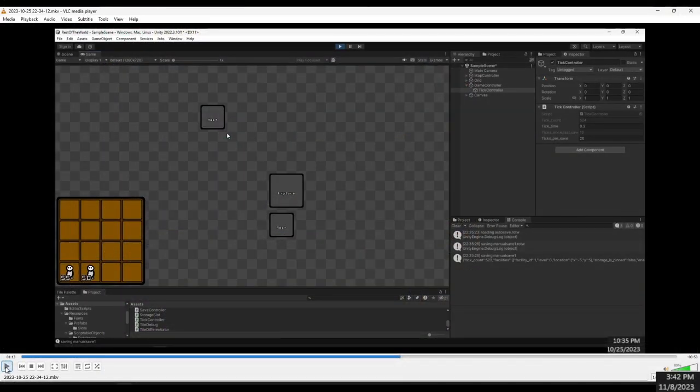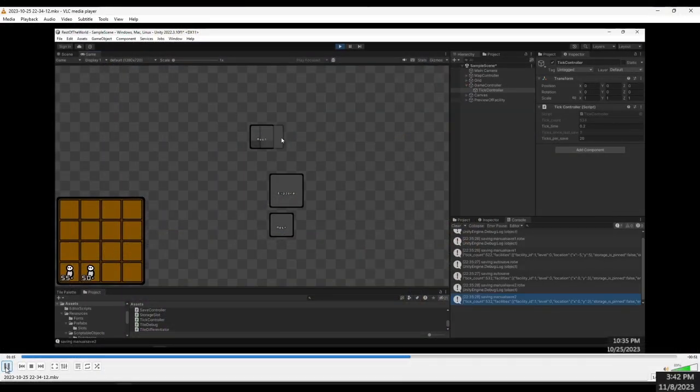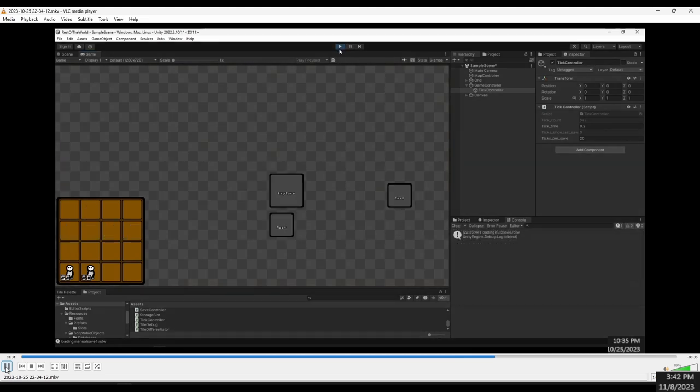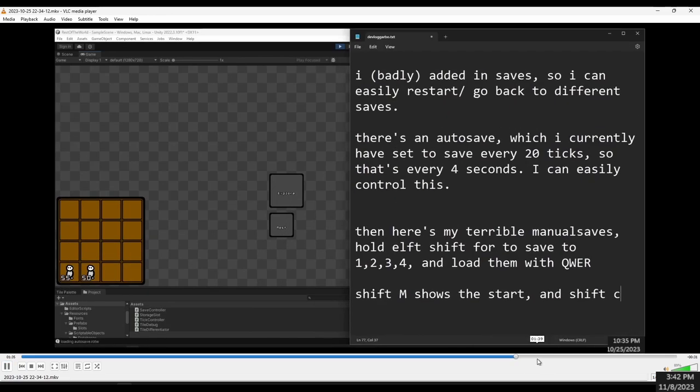I can save to slot one, two, three, four, and then load them back — one, two, three, four — which just allows me to test easily. I guess it's also useful for players if they want to save scum, but I don't really care about that.